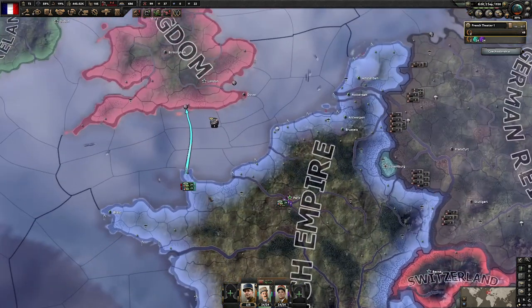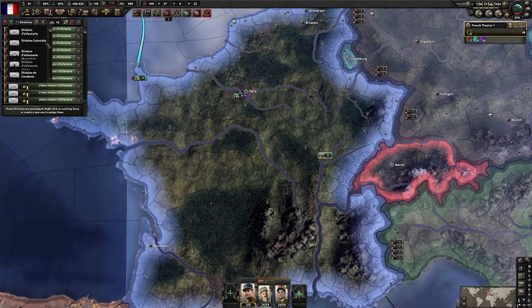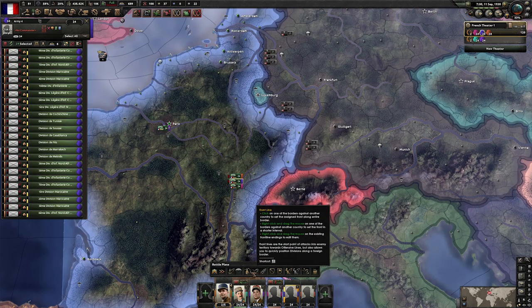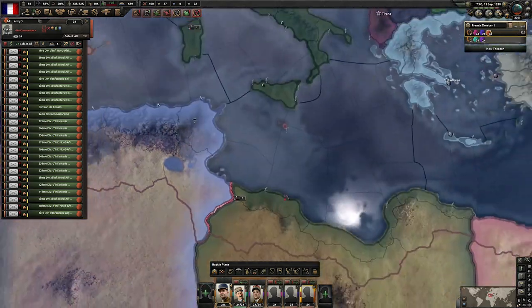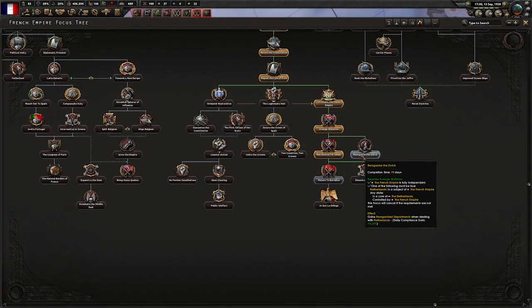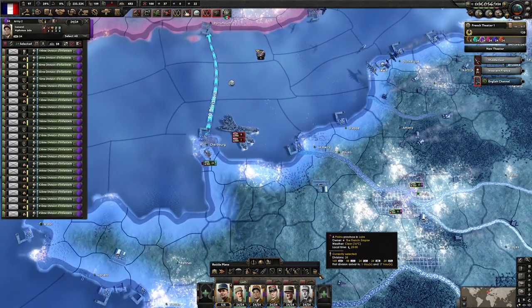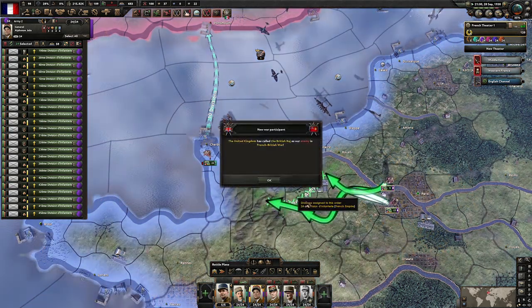Deploy the units we just trained, set them all to the colonial templates — we'll need a bit of artillery but can get those later. One army will guard the Alps, one army will guard the Maginot, and one army will guard the French territories in North Africa, split between Syria and the Algiers region. We could reorganize the Dutch to get more compliance out of there. And now we declare war on the British. They've immediately started landing troops — but all units not on the Isles are units they can't use to defend. Let them come, and we will crush them in their ports.